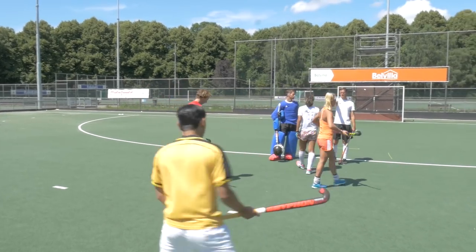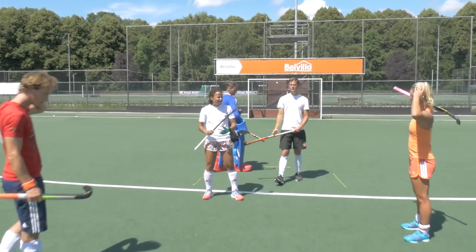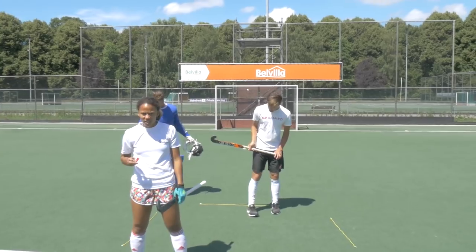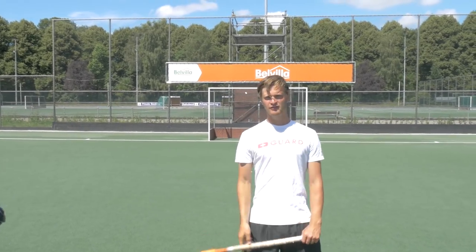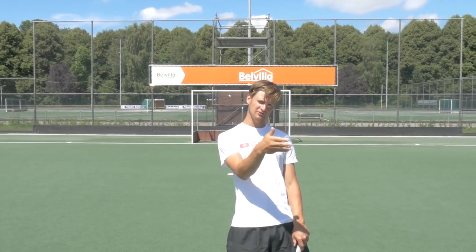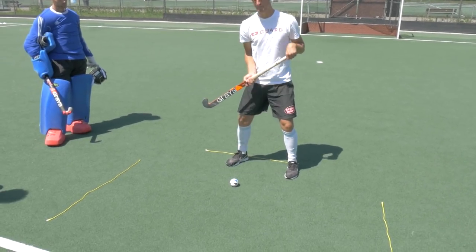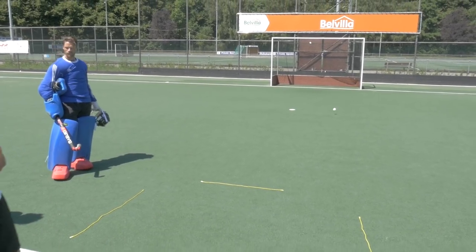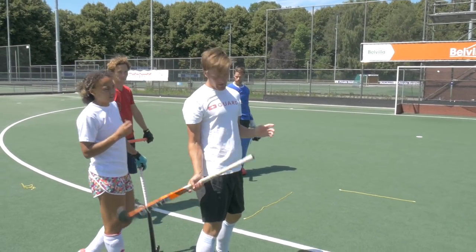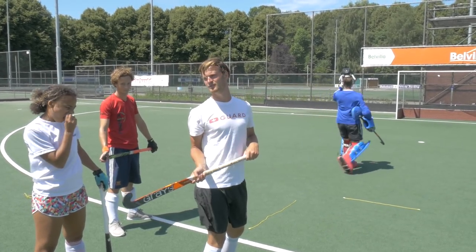Hey guys! Lawrence! Double bro! So we're going to have one person in this yellow square. You're going to have your back towards the goal. And if you step to one side, you're going to receive a ball from Lawrence. Keep your back towards the goal, and then from here, turn and shoot! Backhand or forehand? I will go for the forehand, but you can choose whatever you want.